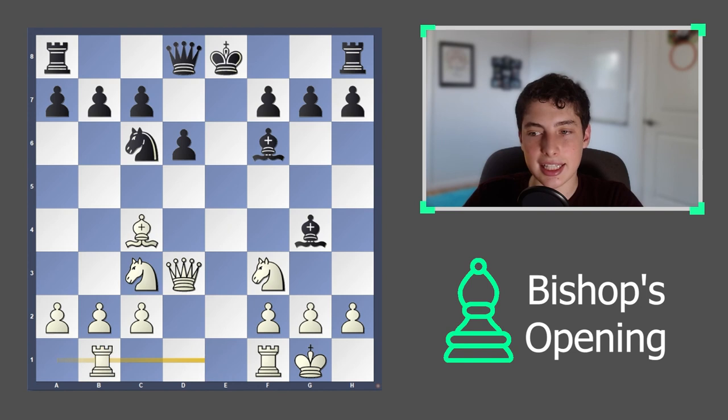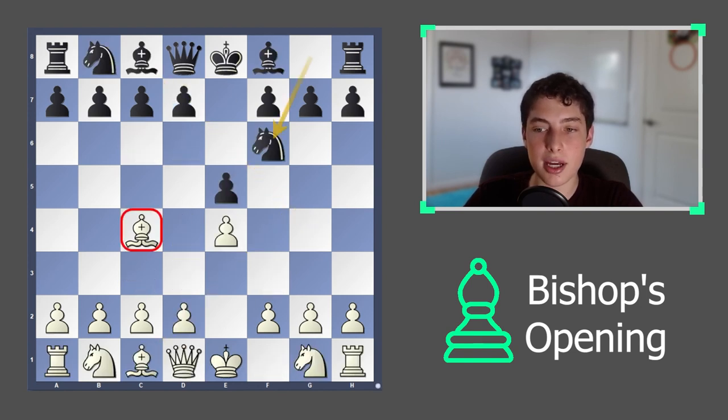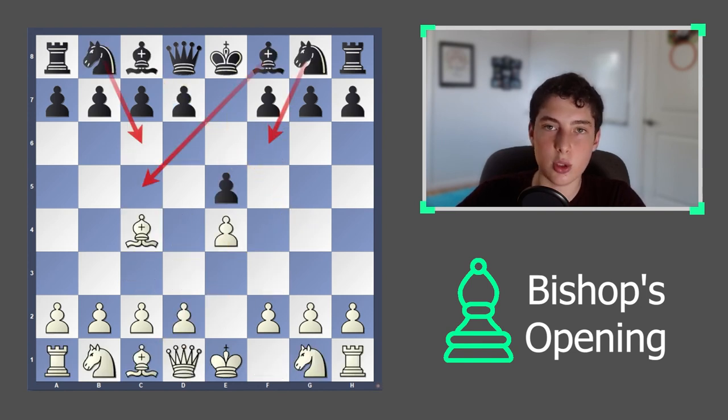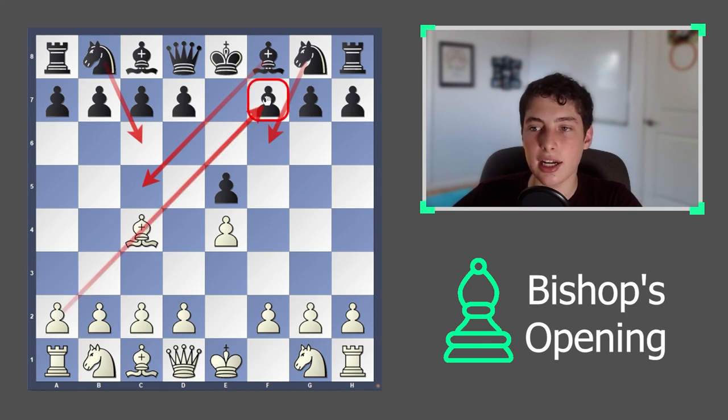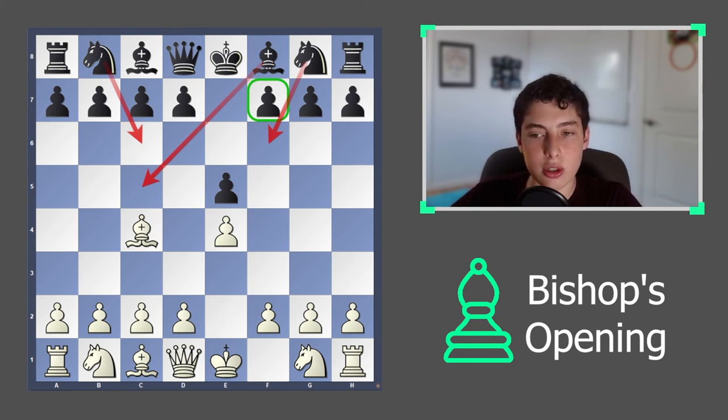Overall, you can see that this opening is a really strong pick for a number of reasons. You can always transpose into more familiar positions and more common openings, but you also always have these extra aggressive ideas — specifically targeting f7, where you might be giving up a pawn or even a couple of pieces. But you have so much extra development and extra space that it's definitely compensated, and you have just a really nice attack.